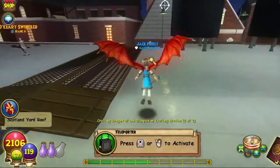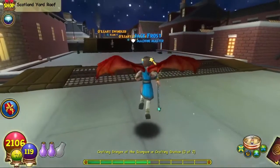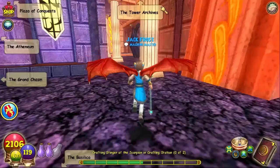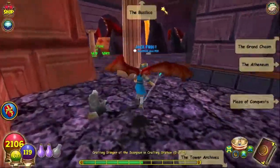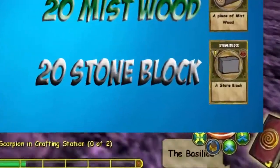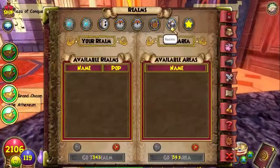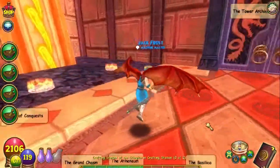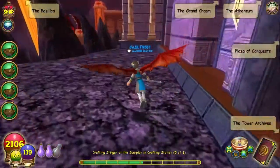Stone Block is really easy to find in Dragonspire — I prefer Dragonspire over Zafaria. To find Stone Block, you can use the Bazaar, but I prefer this spot: you will always find Stone Block back here in the back of the library in Dragonspire, in the Anthem. All you have to do is change realms. You only need 20 Stone Blocks, so you should get this done in about 10 minutes. Not too hard.